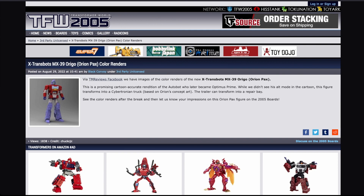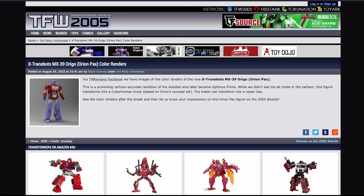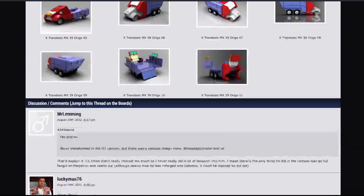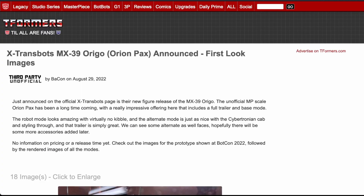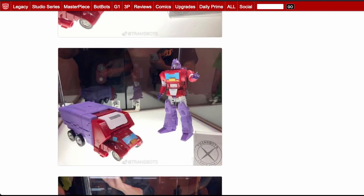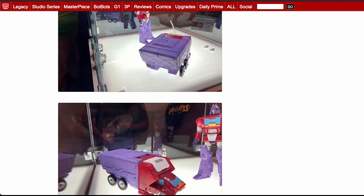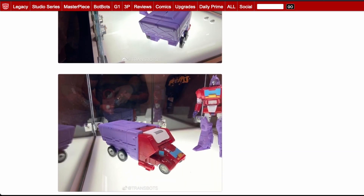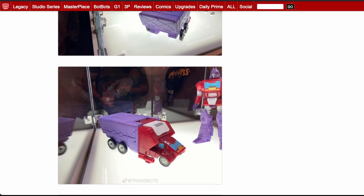Now, while we didn't see Orion Pax's alt mode in the cartoon, this figure from X-Transbots is based on the Cybertronian truck that Orion Pax is supposed to transform into, based on Orion's original concept art. So that explains why it looks the way it does. And the trailer can transform into a repair bay — for some reason I thought it was like a battle platform. Continuing with the X-Transbots Rigo, here's the look at the actual figure. I like it. I want to know when more of these X-Transbots announcements are coming. I assume this figure is going to be released in 2023 — I still think it looks good. And it makes me wonder if they're going to be making a Rodimus Prime figure in the future.